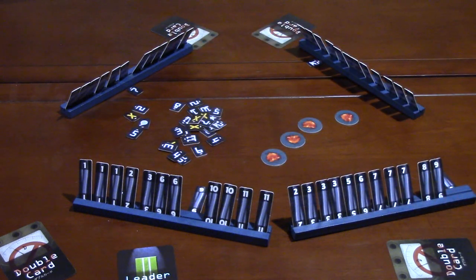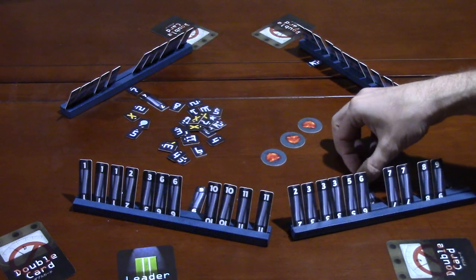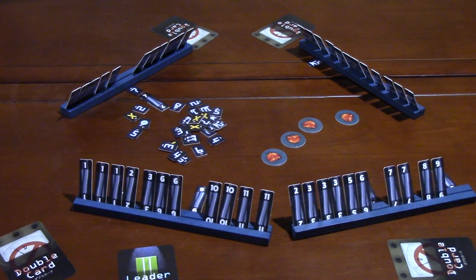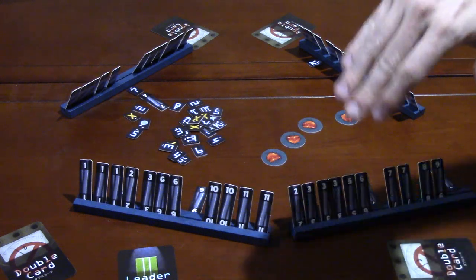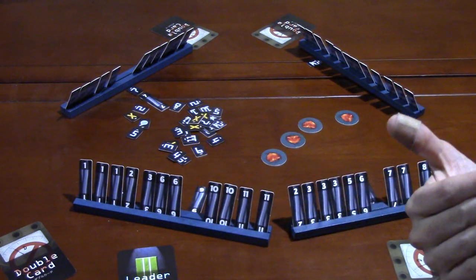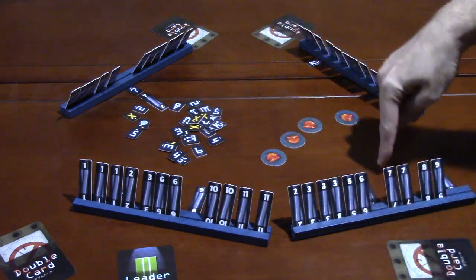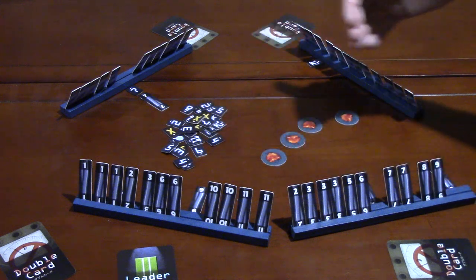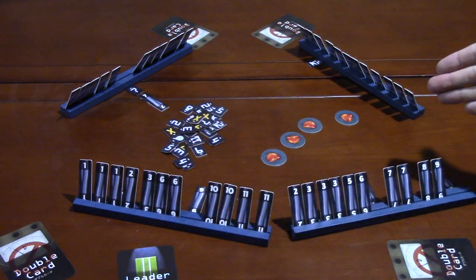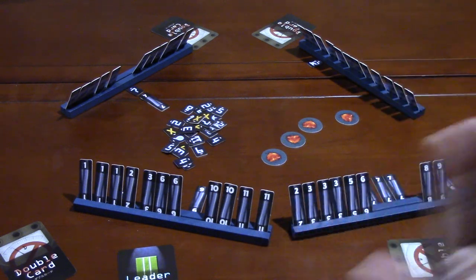If a cooperative defuse succeeds, both players reveal their matching tiles and the turn ends successfully without losing a life token. The other type of action is a self-defuse. At the start of every round there are four of each number tile from 1 through 12; if you're ever dealt all four of a number it would be impossible for another player to guess it, so you can simply reveal all four on your turn. Or if two of a number are already public knowledge, you can reveal the other two you're holding.